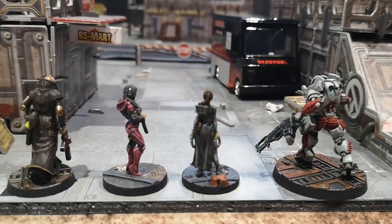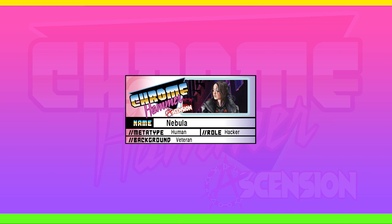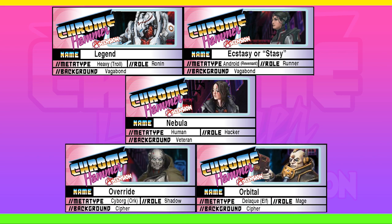Let's meet the team. Nebula is a hacker by trade and has brought these rogues together. Legend is the muscle. Ecstasy, or Stacy as she prefers to be called, excels at getting in and out quickly. Override likes to lurk in the shadows, while Orbital dabbles in the occult.